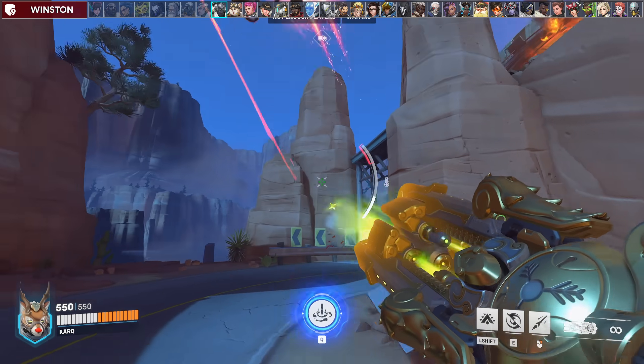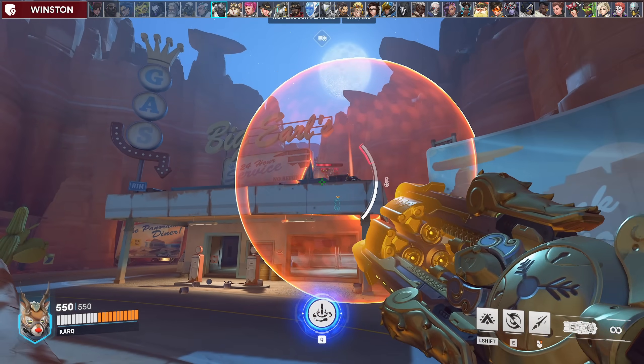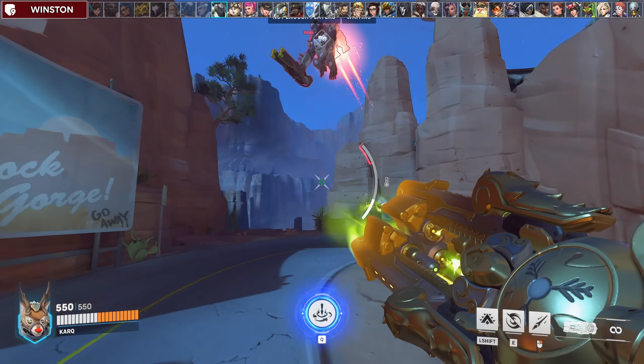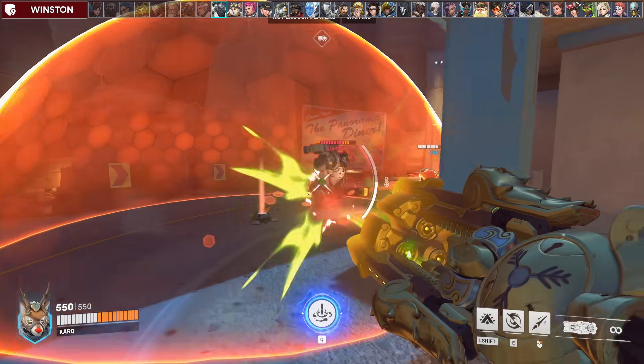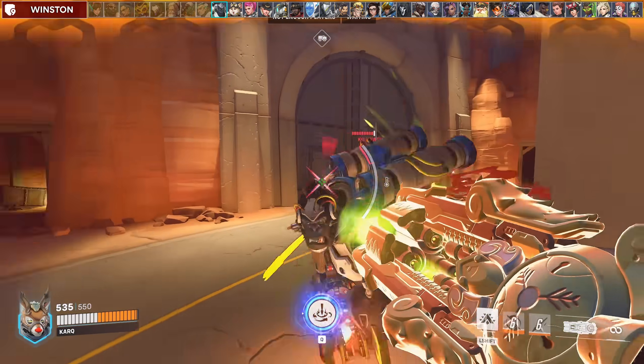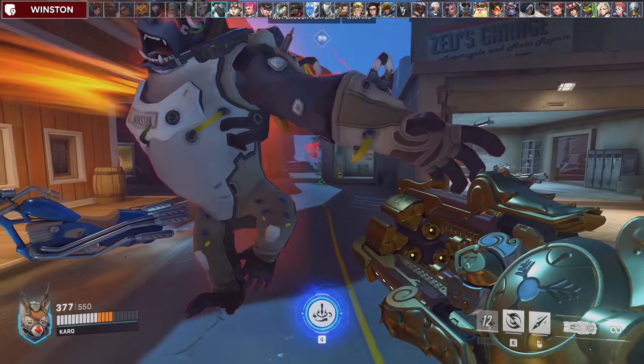Against good Winstons, this one is actually a harder matchup because he will ignore you and go way past you into your backline. Just look to spear him out of the air every time. Or, if he's not too deep, you can peel him back and spin him out of his bubble. He won't do much damage to you since you have armor and fortify, which can also stop his primal rage boop.